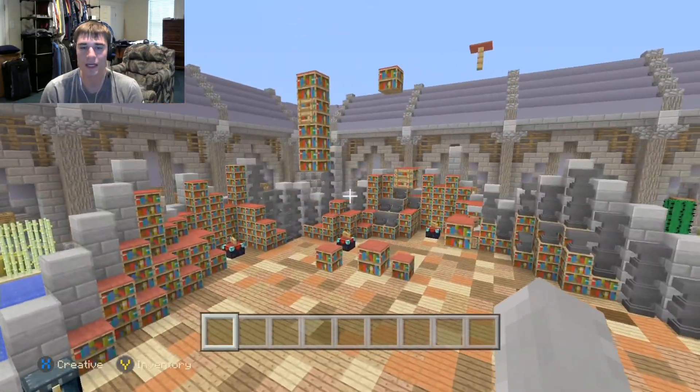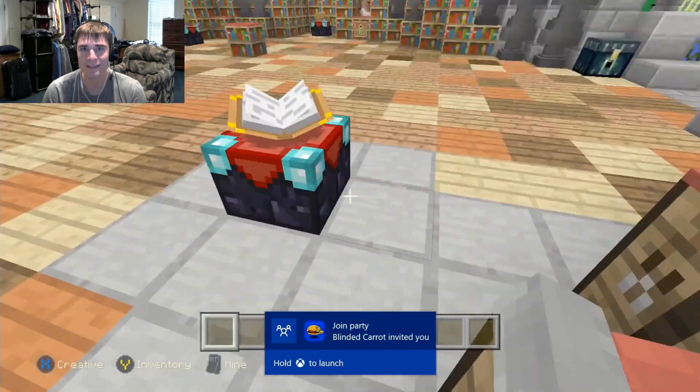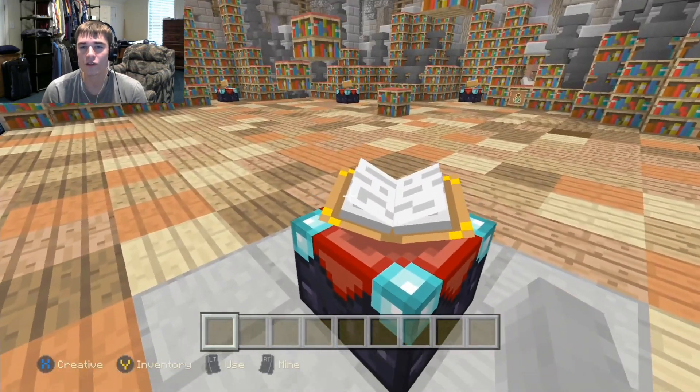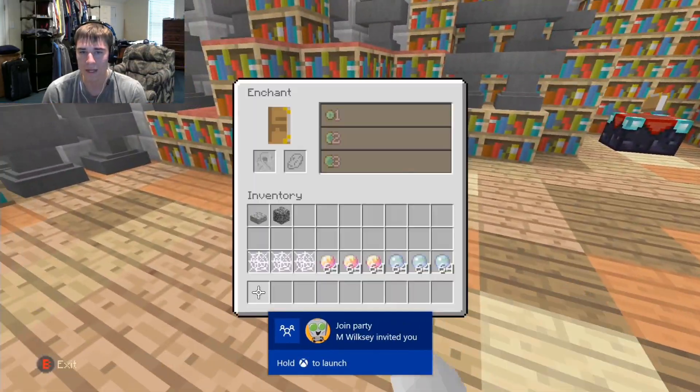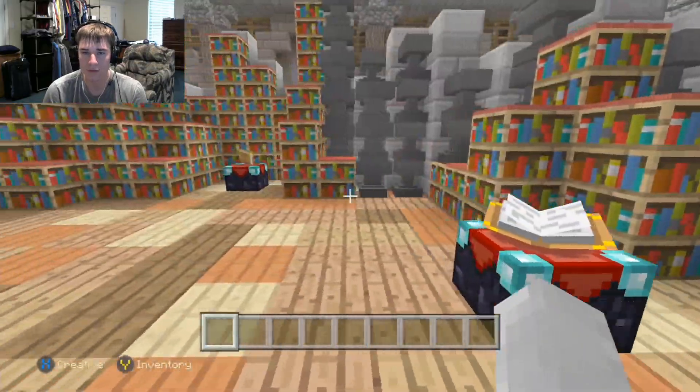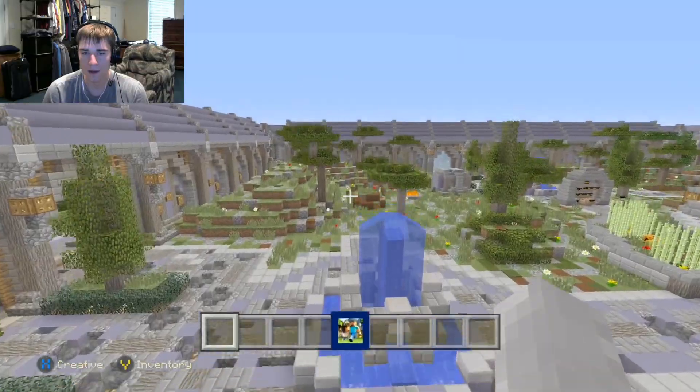Over here is the enchanting table, just like last season. There are three different enchantment tables: low level, medium level, and high level, and then another high level option.